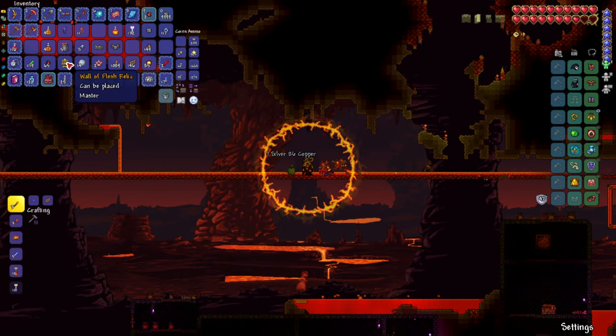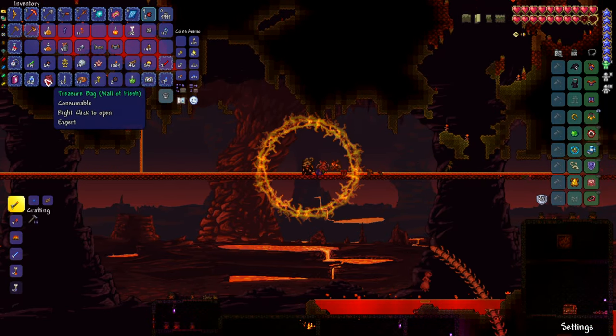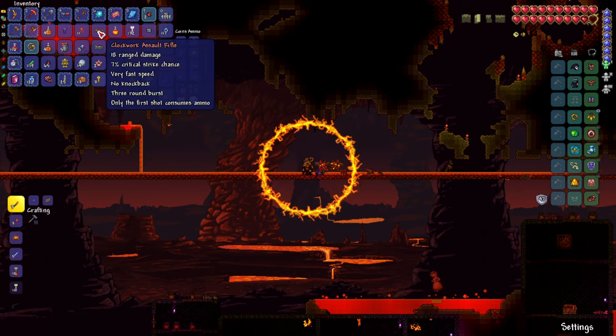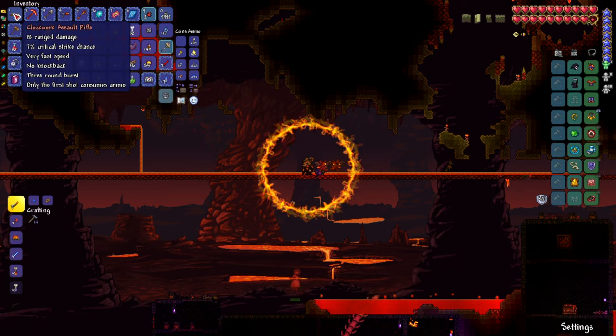You get the Clockwork Assault Rifle by killing Wall of Flesh. It isn't a guaranteed drop, but I would get it in every one of my playthroughs as it helps you to survive hard mode, especially when you're playing master mode.